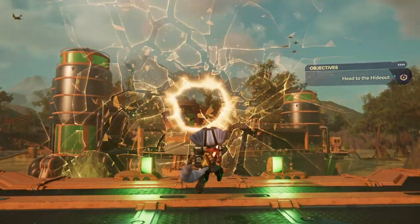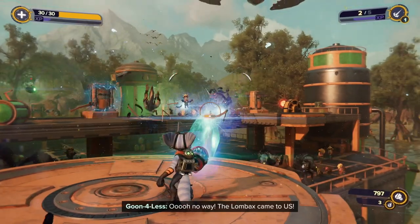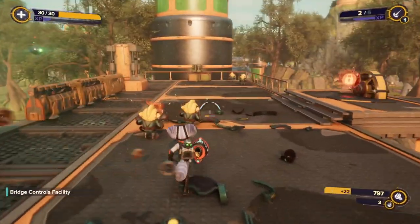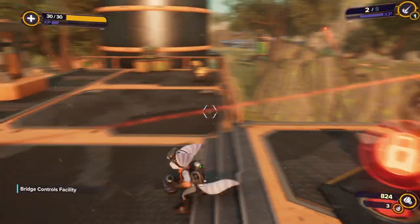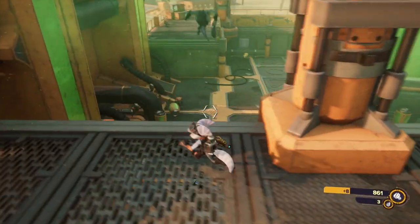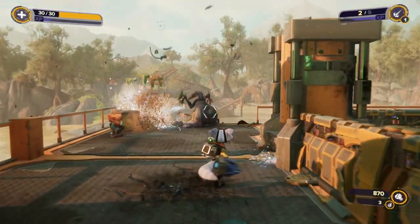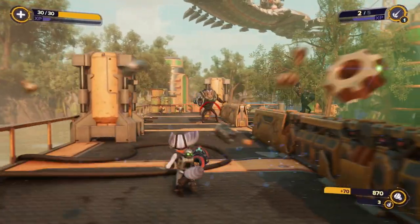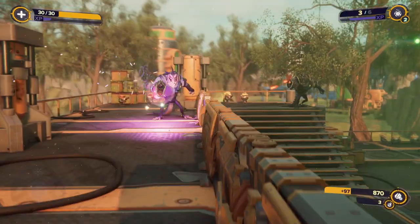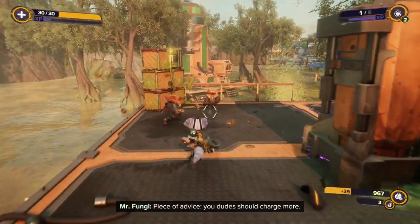Oh yeah, you are supposed to stay up here. Press the R trigger for getting the waypoints. Swingshot? Yep — Swingshot's in combat. I like this. Look at all the bustables too. If Swingshots are integrated well into combat, that's all I need. That's a great way to make combat more interesting — to have them be more integrated into the fights.